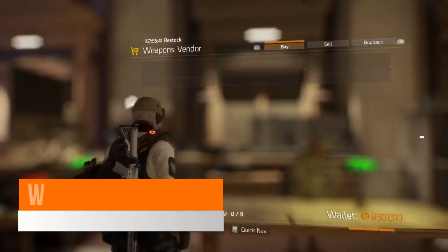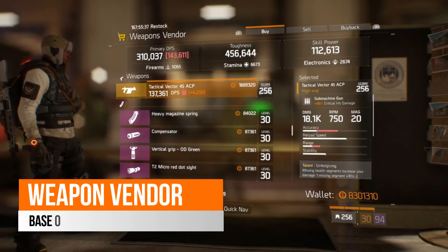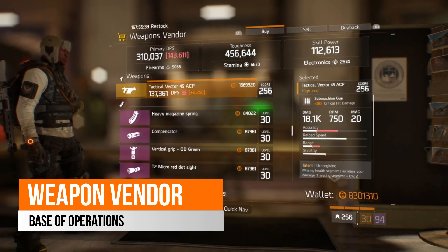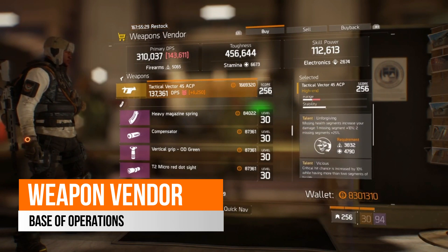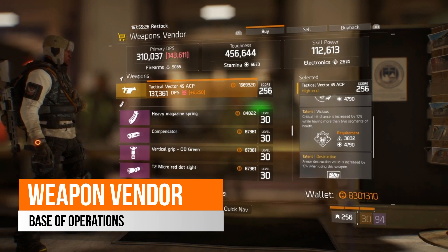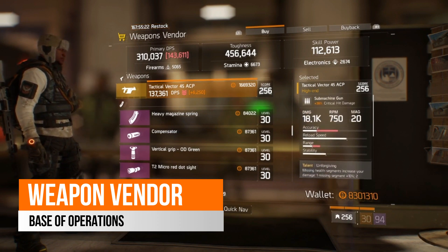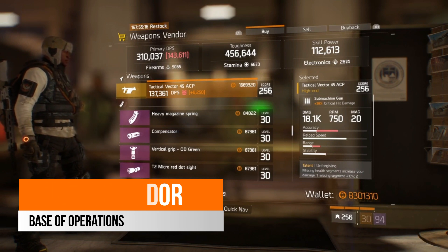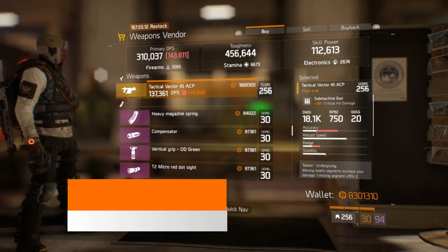Starting off in the weapons vendor this week in the base of operations, we have a Tactical Vector 45 ACP. This comes with 38% critical hit damage and 18.1k base damage off 5,000 firearms. It has got unforgiving, vicious and destructive as its talents, so it has some great talents along with the 38% critical hit chance and a nice base damage. If SMGs are still your thing and you like the Vector 45 ACP, then this is here for you to pick up this week.